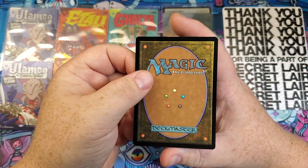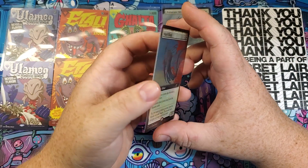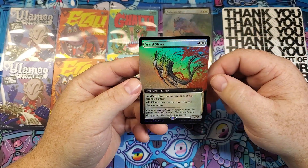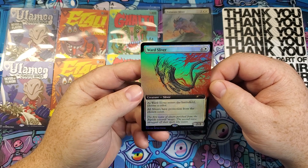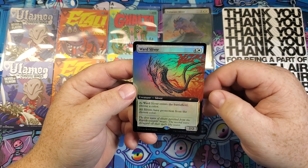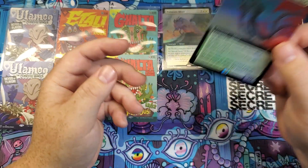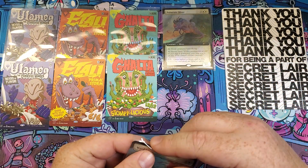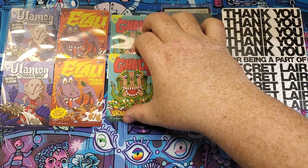All right, and last but not least for our Secret Lair — oh, this one is foiled. This is a Ward Sliver. Artwork is very cool — you can see all the blood work and stuff back there, that's pretty neat. Let's leave these up real quick here.